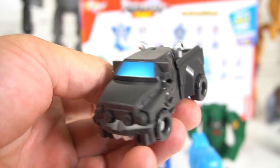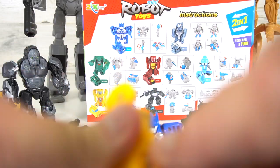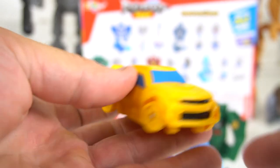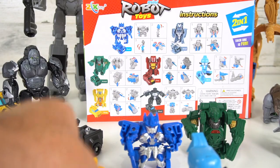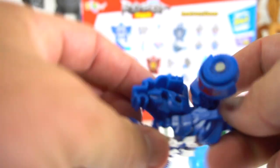Then we got Ironhide — transforms right into a truck, that's pretty cool looking. Got some blue on there with the silver blaster right on top. Then Wasp, I mean Bumblebee, transforms right into a Camaro — and that's looking pretty close to a Camaro, look at the front end — blaster right on top. These are pretty cool, probably like a three-step changer.